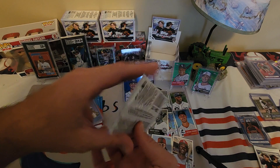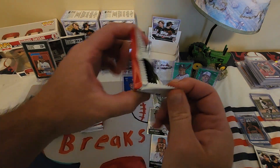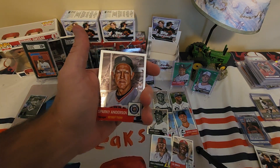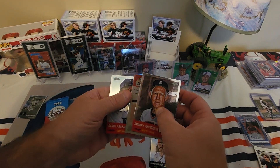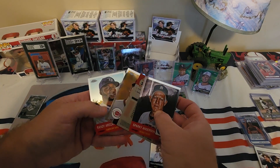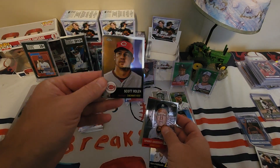We need to get to 200 subscribers to give some stuff away. This pack feels thin too. Sparky Anderson — so we have a numbered card here. Randy... Scott Rolen, Hall of Famer.